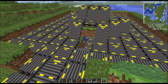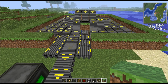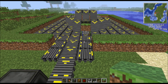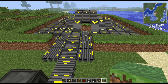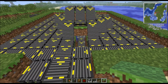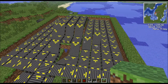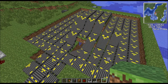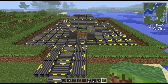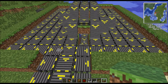I'll get into the guts of that, but essentially what's happening is there's four cobblestone generators in a circle. Then the arm bot is constantly swinging around and just knocks them down onto conveyor belts. Most of the cobblestone is going to come from that little area which is underneath the cobblestone generators.